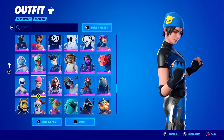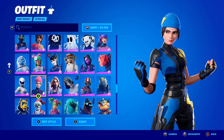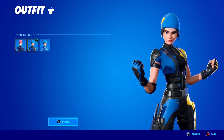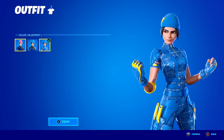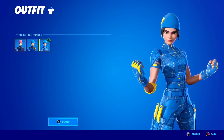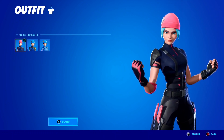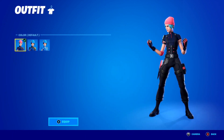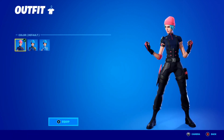If you didn't know, the Wildcat skin actually has three different styles. If we click edit style on the skin, it brings up a menu which shows the three different styles for the Wildcat skin. The three styles are the default style — just the classic default, which still looks pretty clean but it's not as cool as the other two styles.